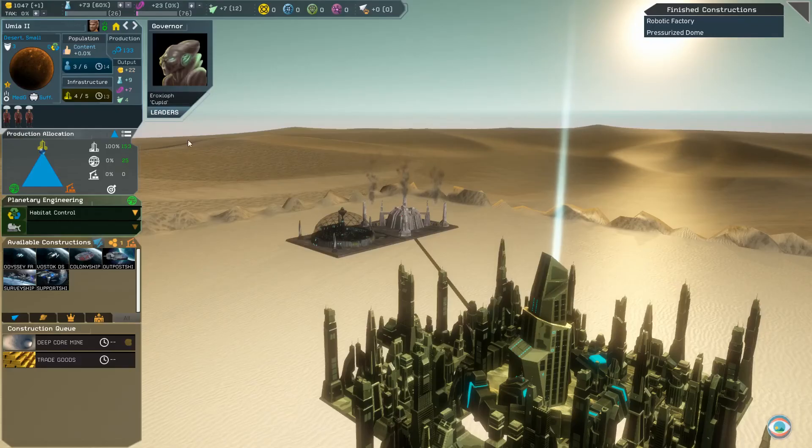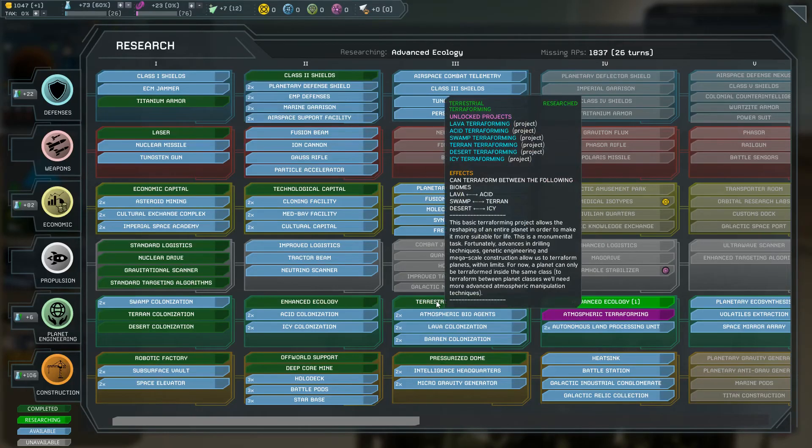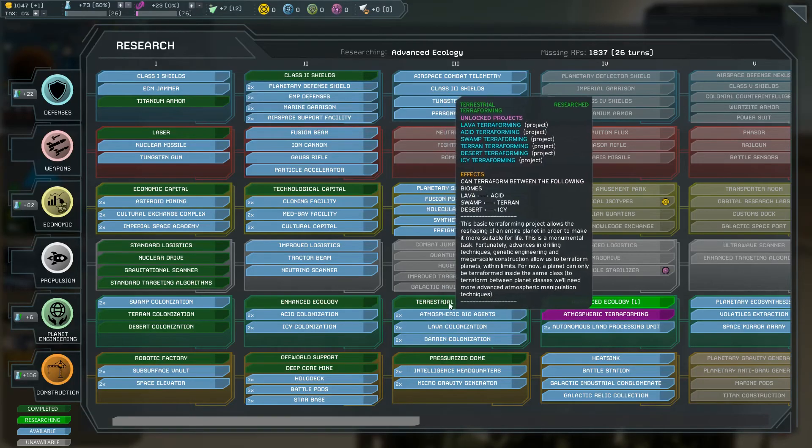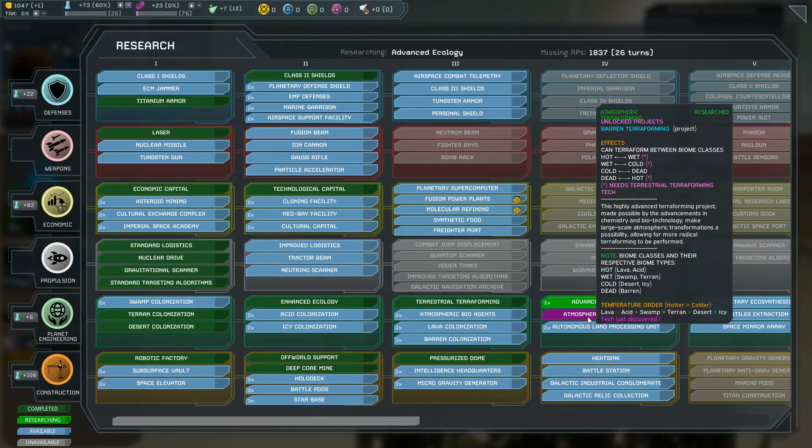Want to turn that swamp world into a Terran world? No problem — all you need is terrestrial terraforming and to complete the project. Want to turn that lava world into a Terran world? Now that's a big project. You're going to need both terrestrial terraforming and atmospheric terraforming technologies, and a lot more production.